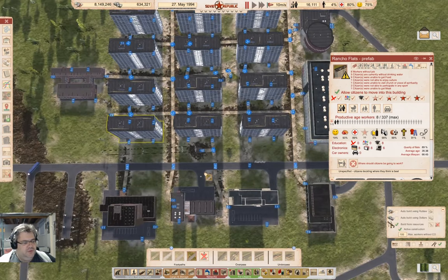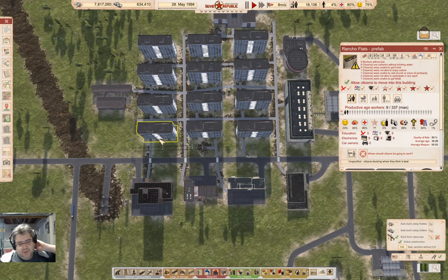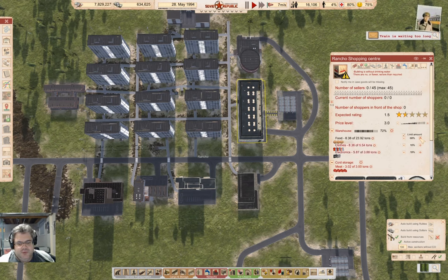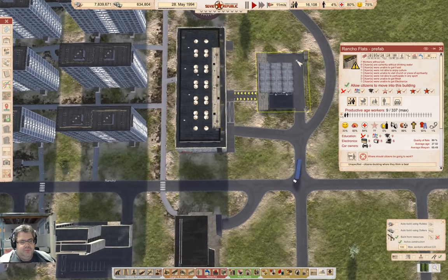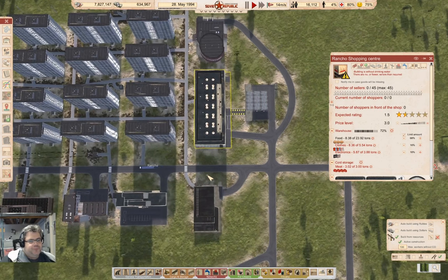Build the paths. Now we have food. What I should do here is switch the balance on those. We've got some people up there and nobody working at the shop — that's going to complicate things.